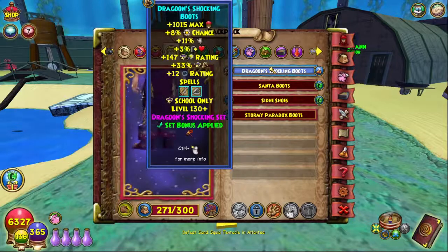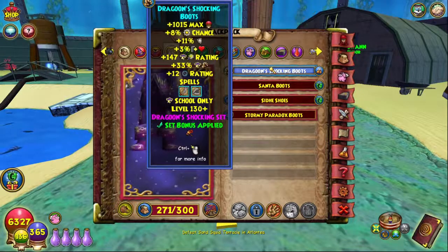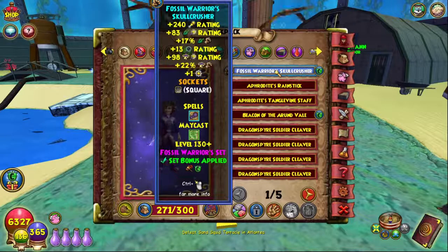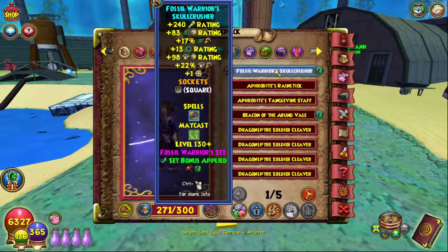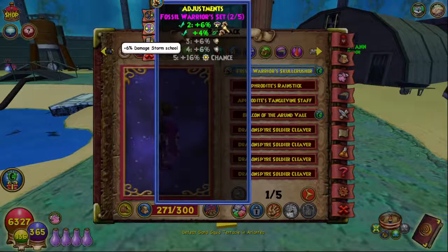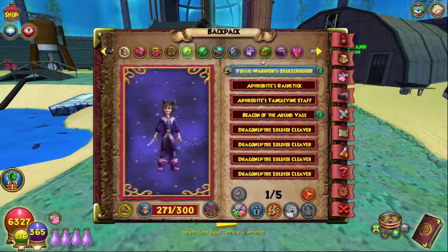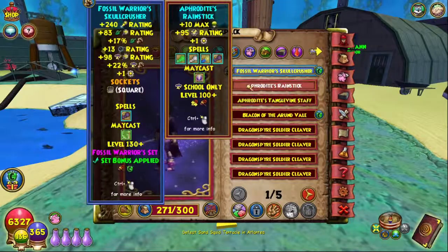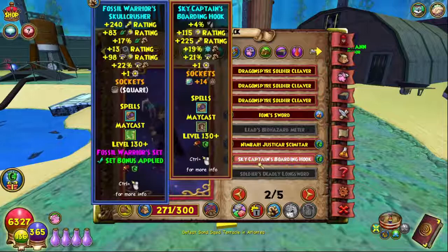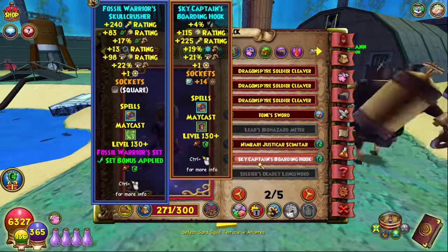For boots we have the Dragoon Shocking Boots — great boots that give great resistance for storm and overall great stats. We're using them for the set bonus, and you also get the Potent and Sharpened spells from that. For the wand we're using the Fossil Warrior's Skull Crusher, mainly for the Fossil Warrior set bonus which applies six percent more storm damage. You can also use it on life to get the four percent life damage bonus.